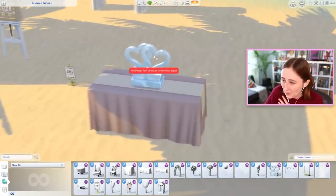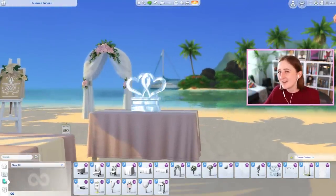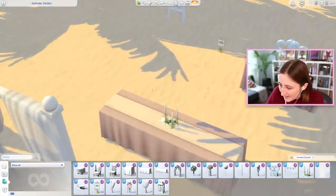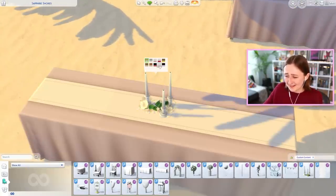This is an ice sculpture — a heart ice sculpture, as I bring it to the beach. That's so pretty though. And then we also have this amazing candle set with the rose petals — what a nice centerpiece, and it comes in such pretty colors.